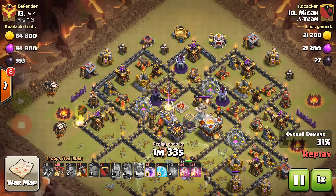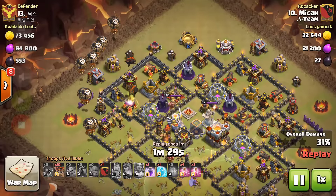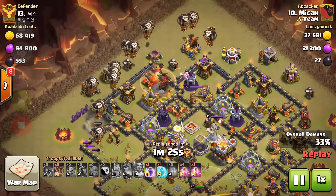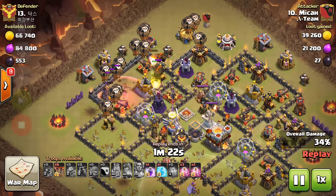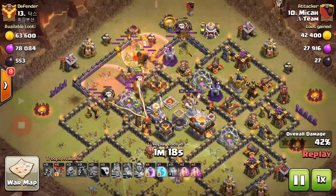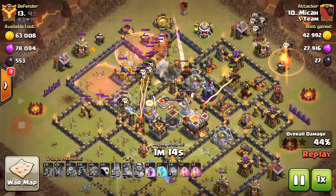Here comes the La Loon portion of the attack. The lava-loons are being deployed on the first air defense. Eagle artillery is still alive. Two lava hounds down, and a third lava hound is down on the first air defense, followed up by the balloons. The loons are wrecking damage on this base. He has already used two haste spells, and the loons are being deployed surgically on the air defense buildings.